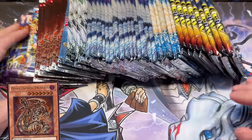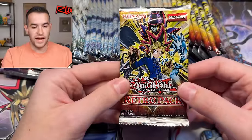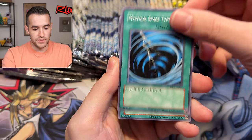In Turbo Pack Six, you know what could be in here — the Dark Armed Dragon ultimate rare. We also have a Legacy of Darkness and some Labyrinth of Nightmare. This should be a pretty crazy video, so let's not waste any time. Let's get right to the Retro Pack.